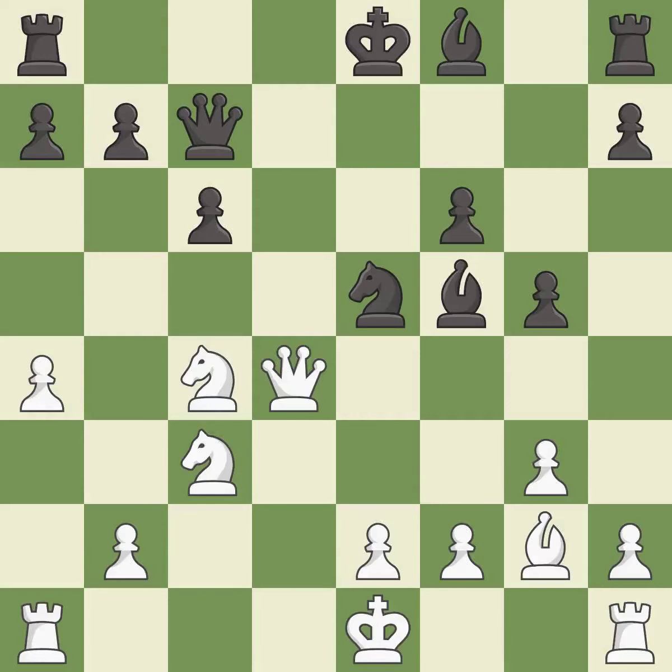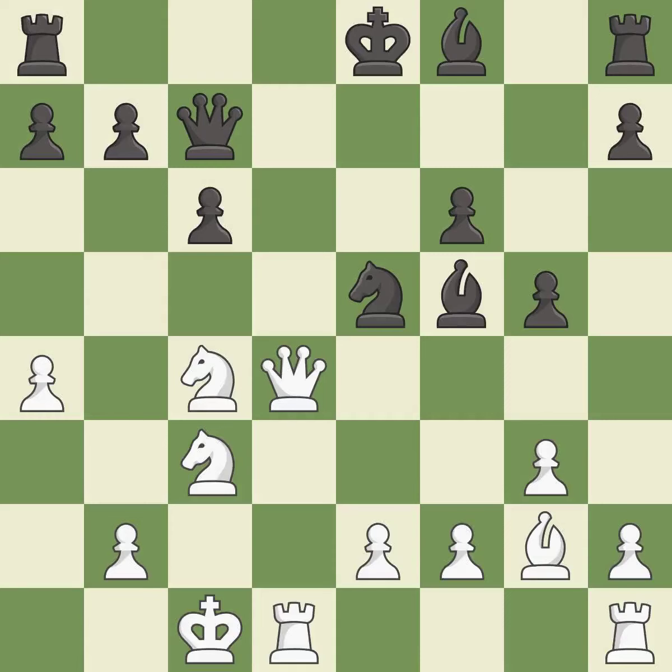This is the only move that works — it is the last book move. This connects the rooks, which helps them coordinate together in the future.